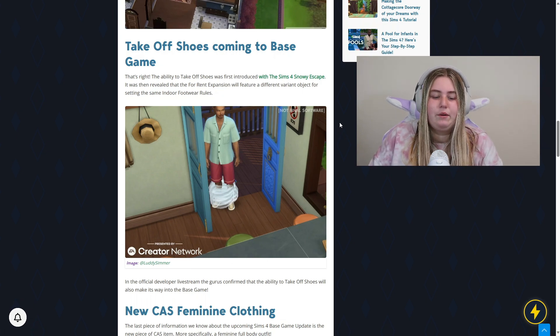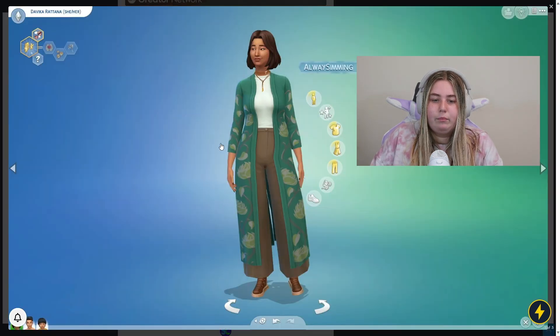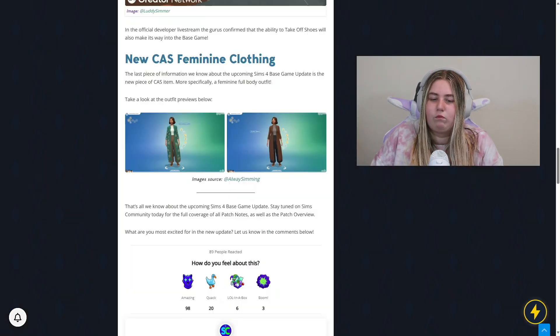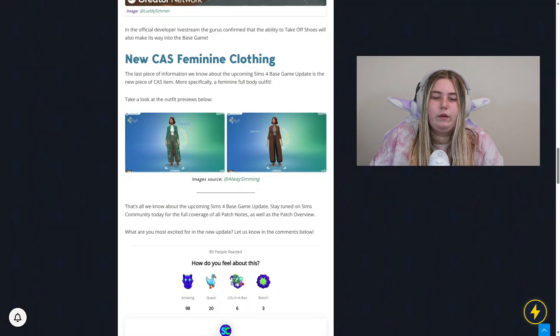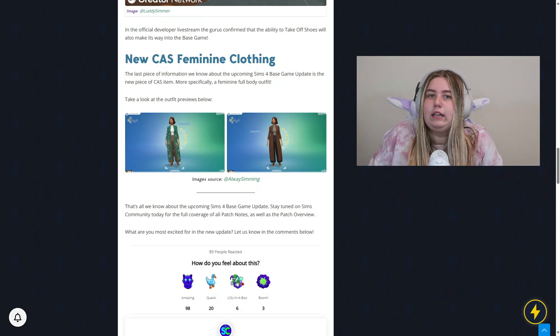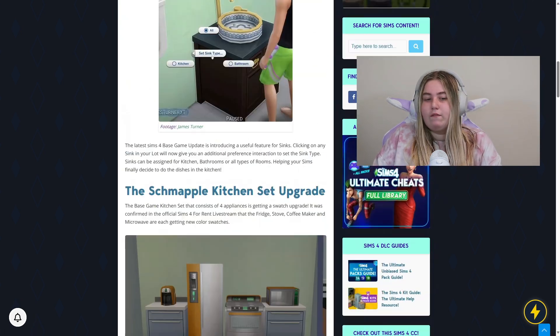The next thing we have is new CAS feminine clothing. It looks quite nice — there's a little pantsuit with a jacket, kind of like a romper. There's another swatch as well. We're getting that for base game. I'm not entirely sure why they're adding it now, but you know what, I'll take it — the more the merrier. So that is your base game patch update preview.